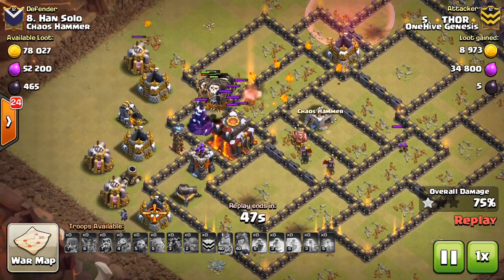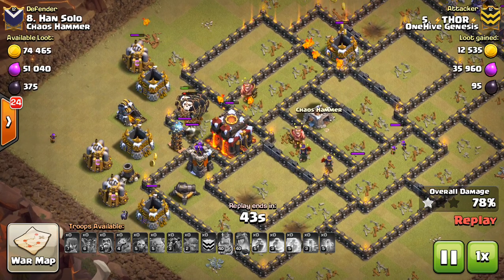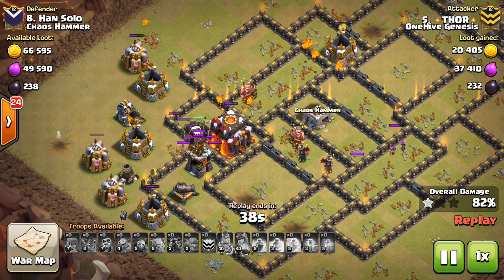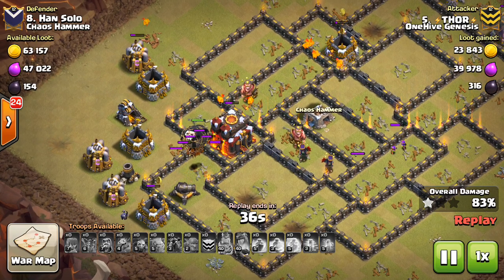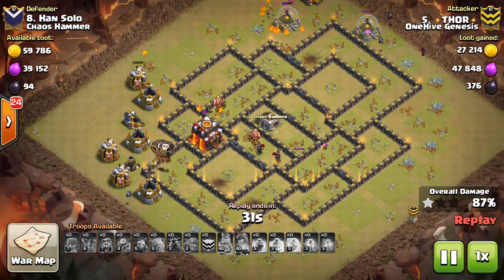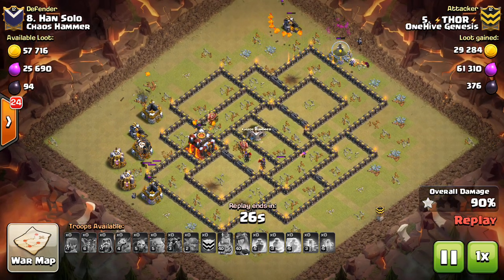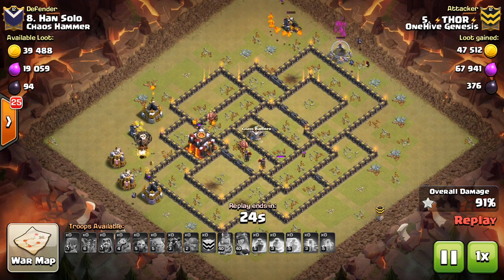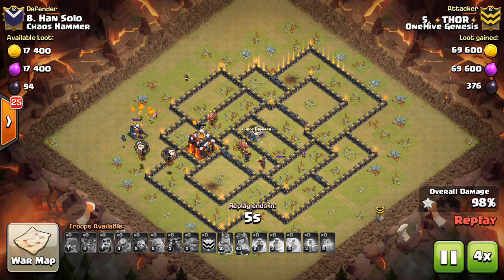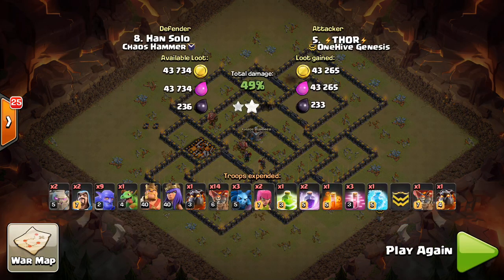His Balloons are clumped up, but at Town Hall 10, that's kind of the least of your worries. At Town Hall 9 you can try to bring a few back-end Balloons, but at Town Hall 10, just having the opportunity to have a few Loons to hopefully make their way through is enough. Typically, if you save some for the back end, you don't have enough to get through the base. You've got to prioritize when it comes to these attacks, because it's still very difficult to three-star at Town Hall 10. So, an awesome attack to Thor - it was a mid-level Town Hall 10 with those maxed out Infernos. Definitely a good attack and good plan there.